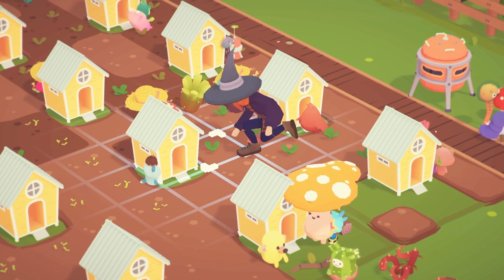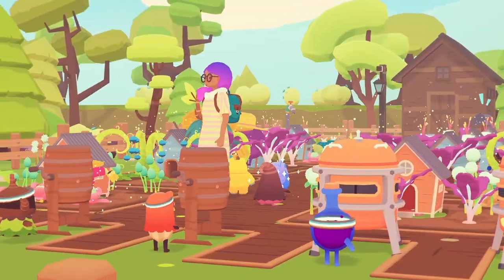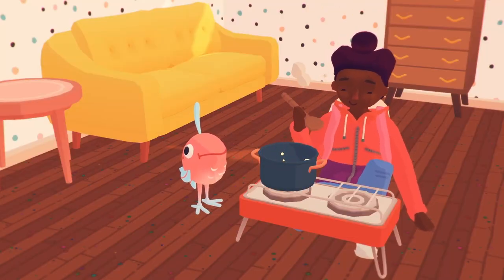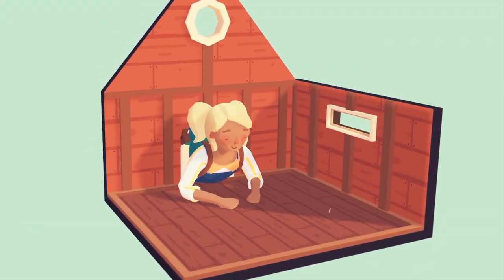Craft all the crops you can grow on your farm into treats and drinks using machines like the swooshler, crunchster, and the trusty hotplate. If your Ooblets want to help out on the farm, you can even build them little oobcoops.